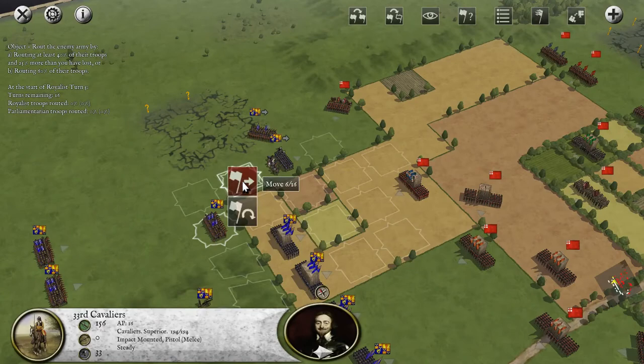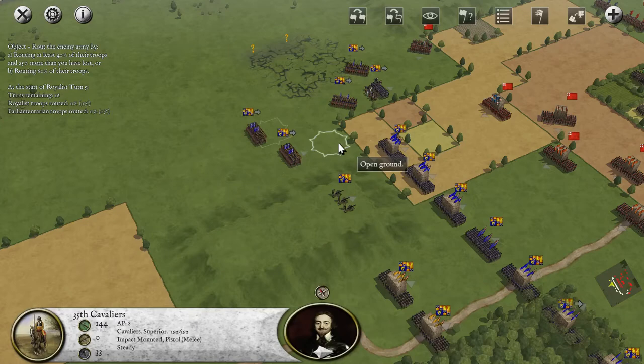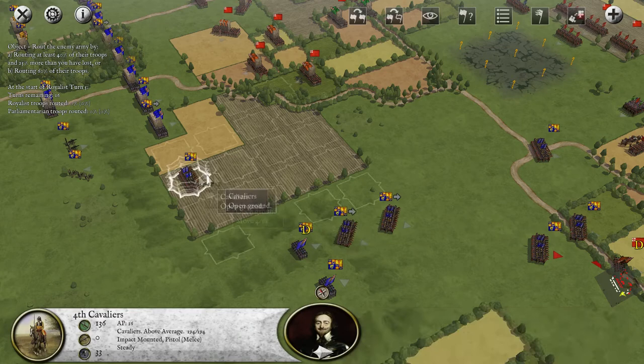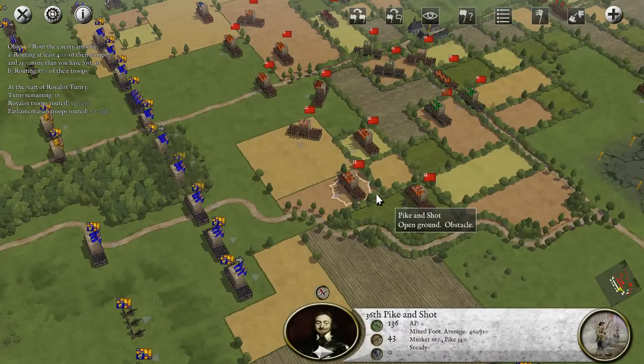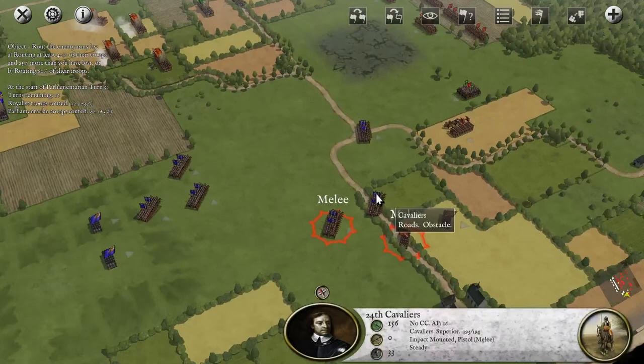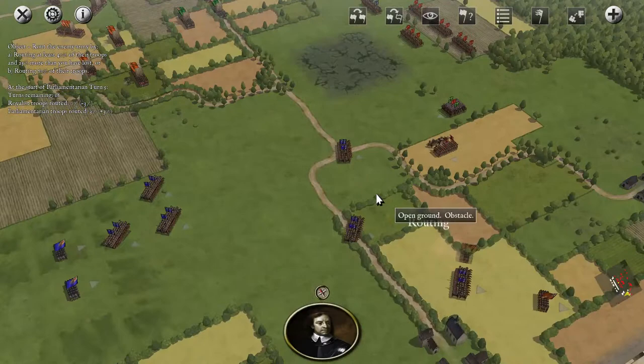We can move them here and then turn them around and come into the flank, because we might actually get a good flanking attack in that isn't going to be covered by the enemy. Ouchie — good, getting rid of those bastards. It's a bit of a shame though to waste cavalry on that, having them run away.